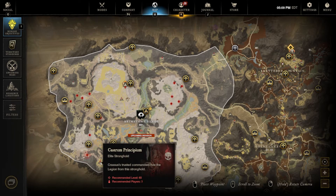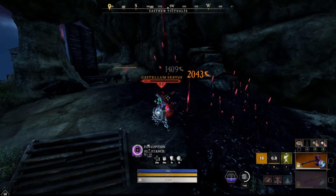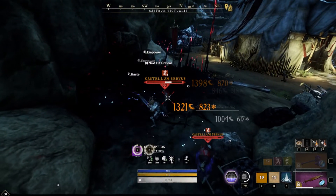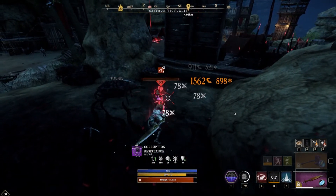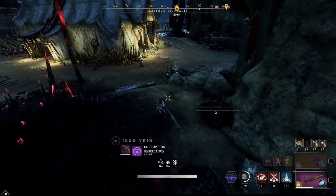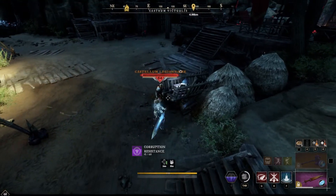These stone glyphs are an item that you need to craft your rune glass cases. They're going to be an important component for you guys to go farm, and they can only be found in these certain areas. That's been a point of confusion whenever I'm streaming — people aren't sure where to find these things. So I just wanted to bring this guide to you guys to clear that up, so now maybe you can go out and find the exact glyph you're looking for to craft the rune glass gems that you are wanting to craft.